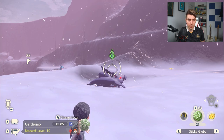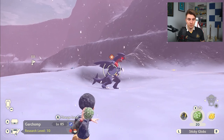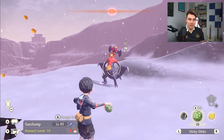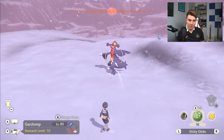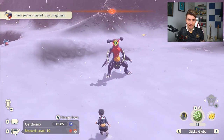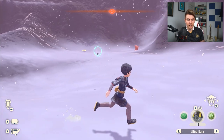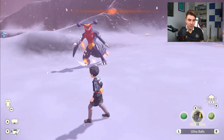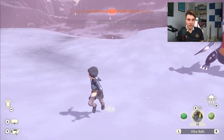It takes about four sticky globs to stun an Alpha Pokémon. So we can wake it up and demonstrate — throwing one, two, three, four — and once it's stunned we can just throw a Pokéball at it. It may not catch it first time if it's very strong, but that's the sticky globs method for approaching an Alpha Pokémon.